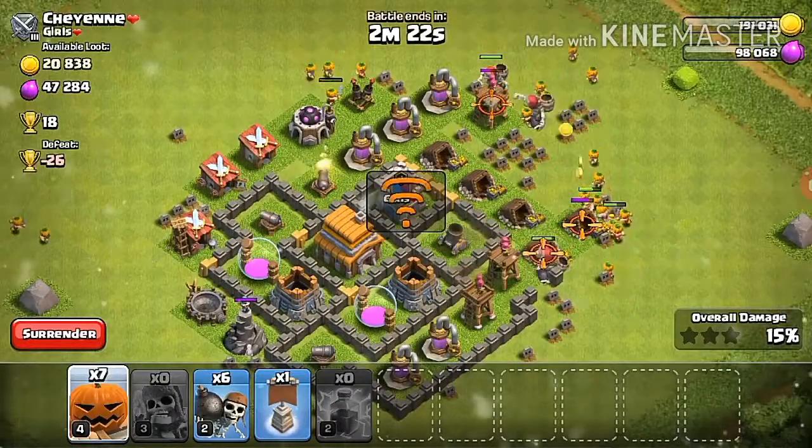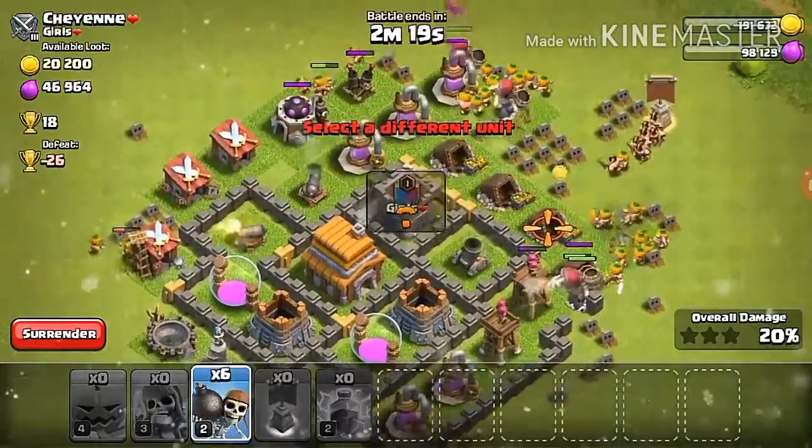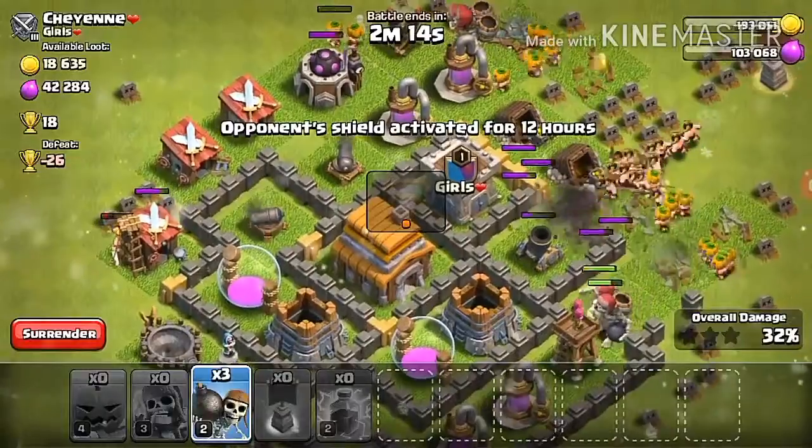Now sending all the Pumpkin Barbarians over there, and then the Clan Castle troops as well — one, two, three — all the troops go there to blast through that stage.